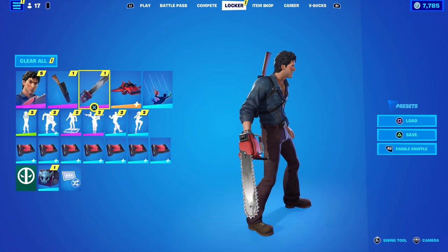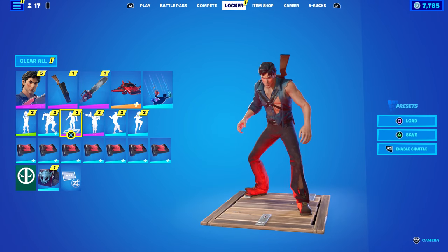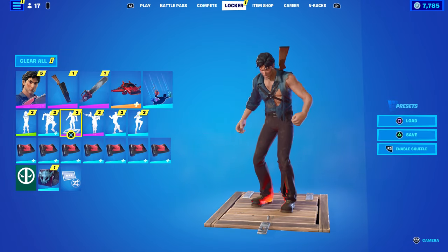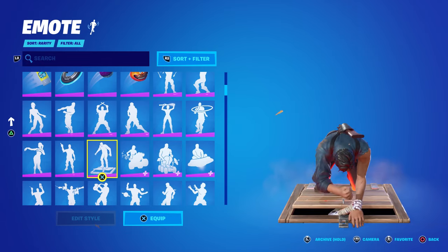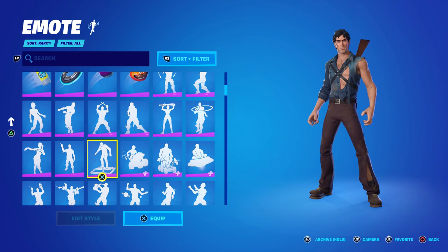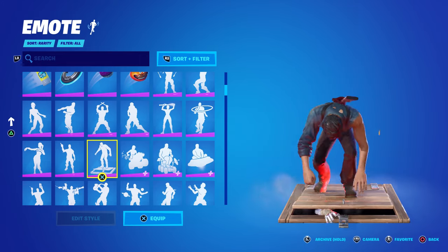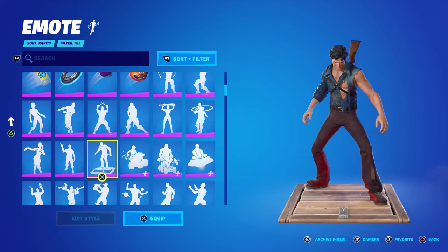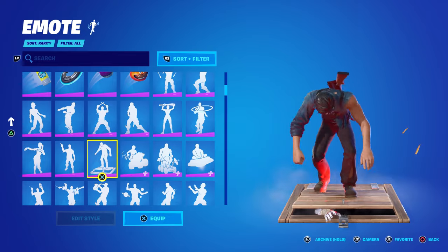He also comes with an emote called 'It's a Trick.' At first I thought it was going to be a built-in emote to put the chainsaw on his hand, but that's not the case. The description says 'there's something down there.' This is in reference to the first movie — his sister gets possessed, turns into a Deadite, and they lock her underneath the cabin in the cellar. She reaches out and tries to grab his hand, he jumps on it, and they lock her down there.